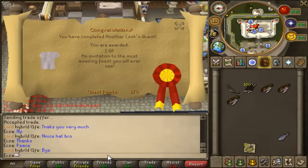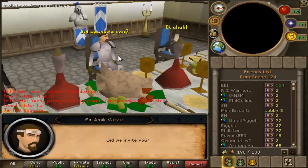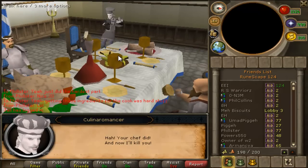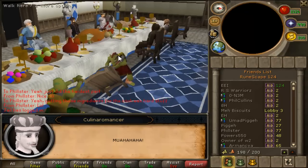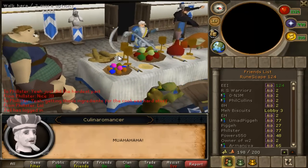Recipe for Disaster is a quest that I've been dreading for a pretty long time, and there was a time when I thought getting all the requirements for this quest would be impossible, but obviously I've gotten there. I accidentally started it a long time ago and it's been yellow on my list for a very long time, so I finally decided to go to the GE, give the cook those items he needs.